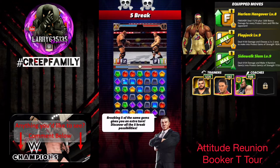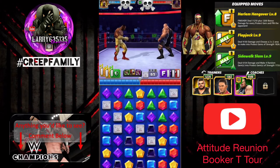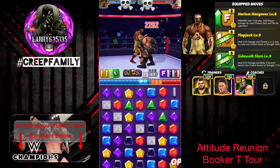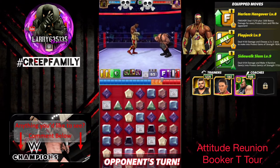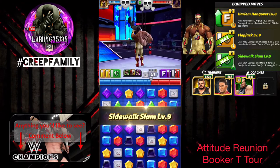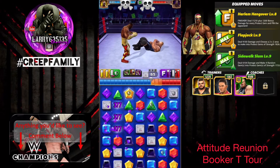As we jump into the match, don't forget to drop an elbow on that like button and go subscribe to the video if you're enjoying the content. Also, happy Thanksgiving everybody! We do get a green match on turn number one, so we're going to be able to throw out these protect gems. Hopefully we can get a pinfall shortly.